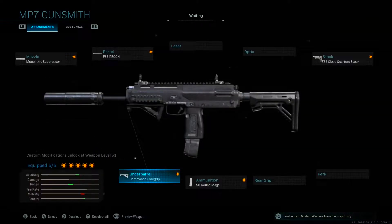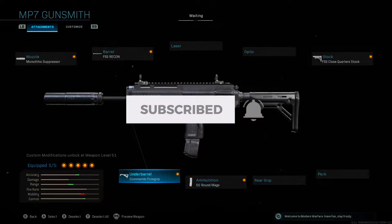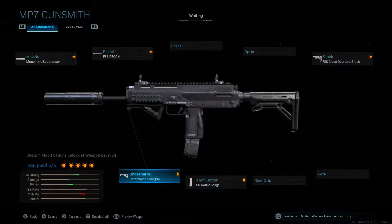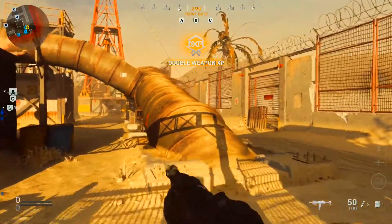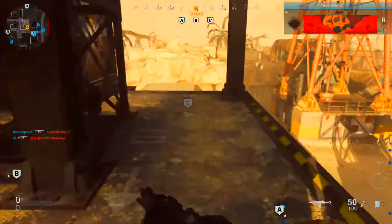So guys, that's going to be the most overpowered MP7 class setup in Modern Warfare after update 1.22. I hope you guys enjoy today's video because in the gameplay you'll see me go off on Rust Domination and drop 100 kills with this class setup. If you enjoyed, slap a like, drop a comment, and subscribe with post notifications on so you don't miss any Modern Warfare content. I do daily uploads — let's hop right into the gameplay. We've got a game on Rust on Domination, hopefully we can do something here using this overpowered MP7 class setup.